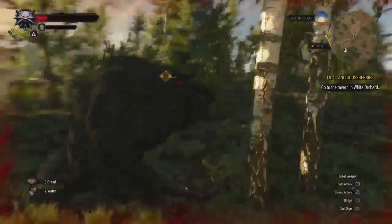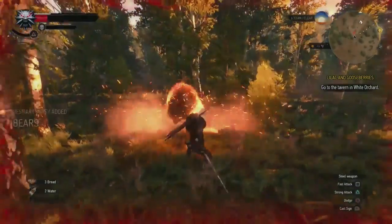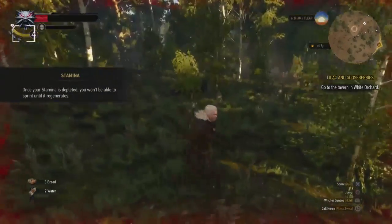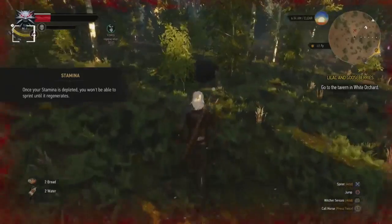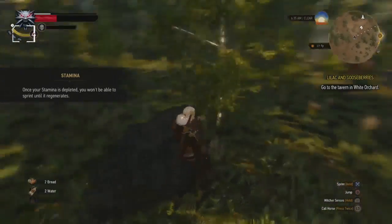Stay on the horse — it takes about five or six hits. Be careful though: your horse Roach has a fear level, and if it gets too high or full it will buck you right off. That could be a problem because the bear does hurt. Keep that in mind, but other than that you should be perfectly fine.